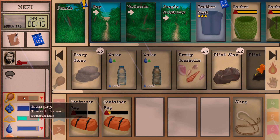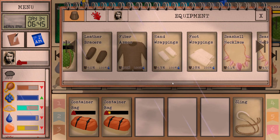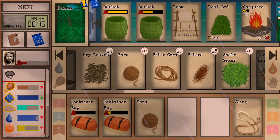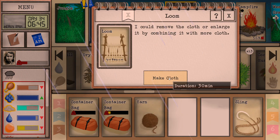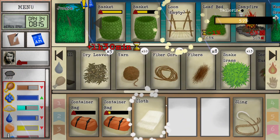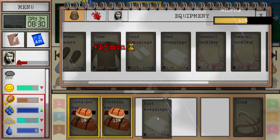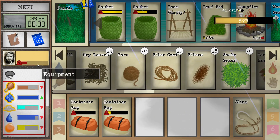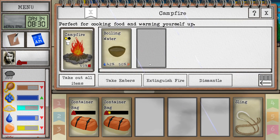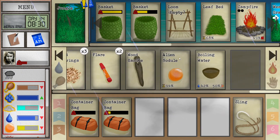My feet hurt a little bit, so that's not too great. I can make myself another pair of foot wrappings if we're gonna go into heavy exploration. We are going into heavy exploration. Now we're out of food though. Where's my normal water? I have no idea. That's not great.